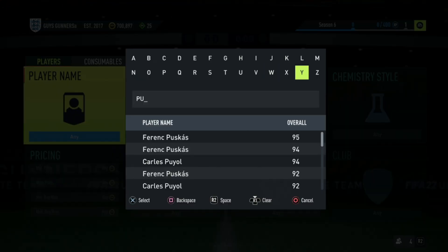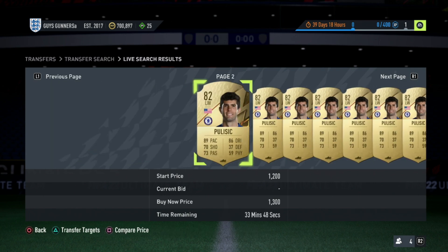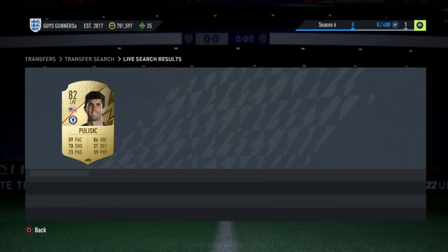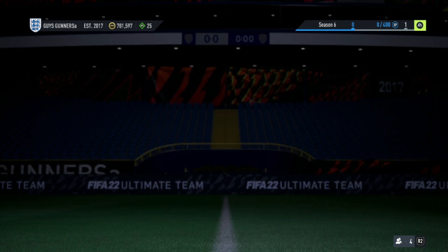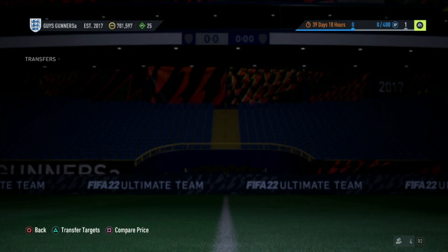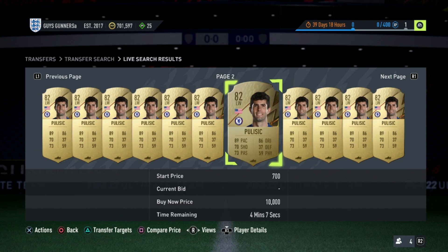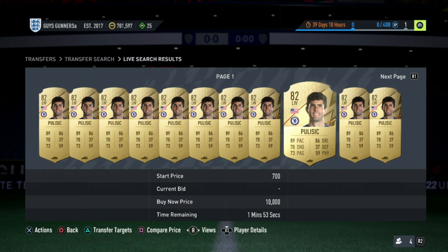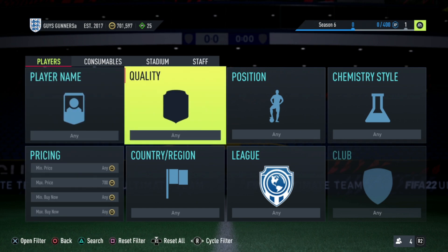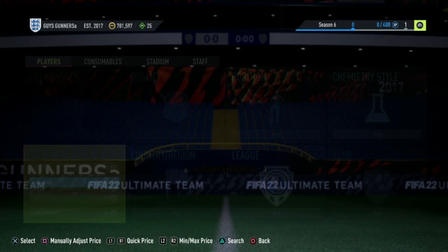Bid on as many of these cards as you can, and once they run out, you know you've found a good player if you're winning around 30 out of 50 cards you bid on. Christian Pulisic is a good example — currently at 1.1k on the market, but regularly gettable at 700 coins. If we bid 700 coins on all of them and only win half, that's still a 400 coin profit per card which on a large scale adds up very well. Just make sure you find a player where you can win consistently for easy profit.